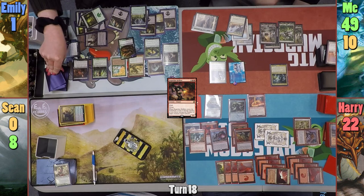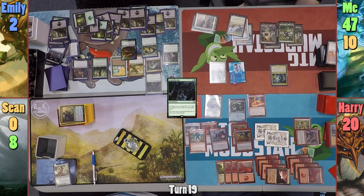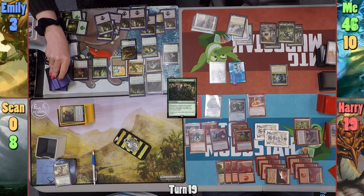At the end of Harry's turn, Emily exiles her Brain Maggot to get another Enchantment Snake, draws a card, and has Harry and me lose one. Emily draws for turn, plays a Swamp, and casts Cryptolith Rites, drawing a card on cast and again as it enters, gaining one life and dealing one. She then casts Shaper's Sanctum — same again: draws two, gains one, deals one to Harry and me.